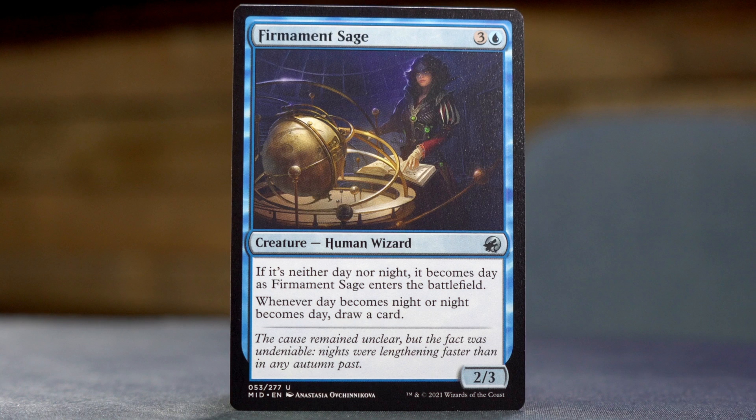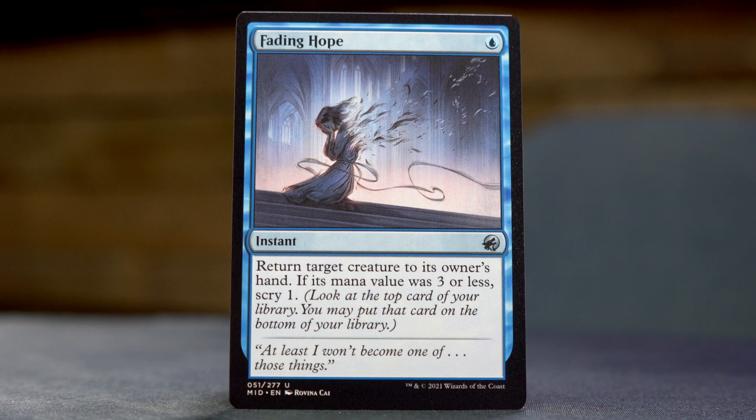Firmament Sage — three and a blue for a 2/3 human wizard. It becomes day, and whenever day becomes night or night becomes day, draw a card. Another Stormrider Spirit. Another Startle. Ooh — relevant in standard — we've got Fading Hope. Single blue mana instant, return target creature to its owner's hand, and if its mana value is three or less, scry one.